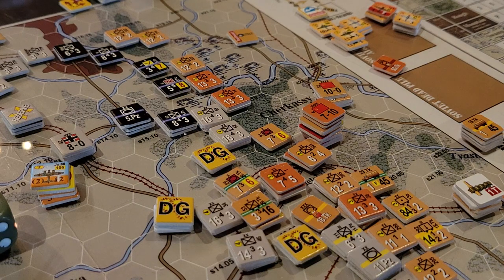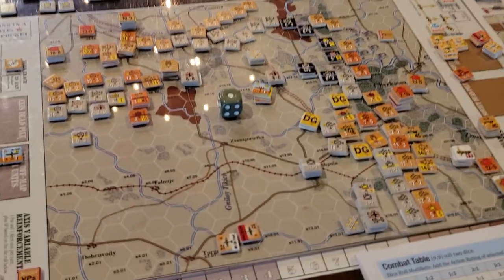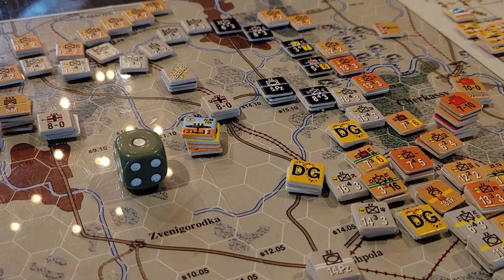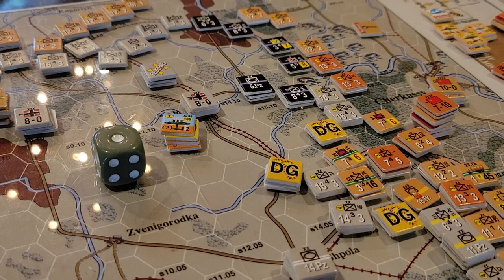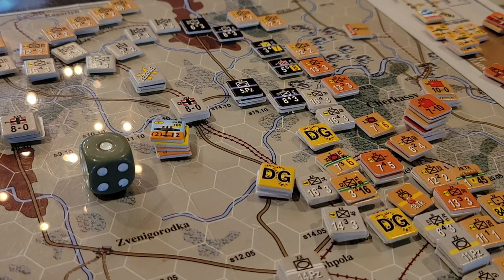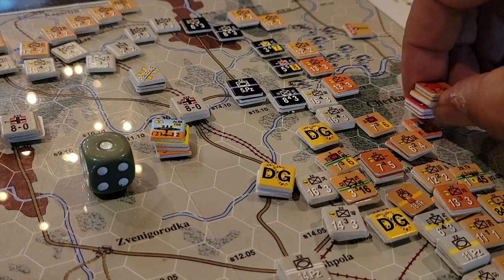Here's one thing worth mentioning: given this is a small footprint, I'm unclear why MMP didn't just make this map with larger hexes — keep the counters the same size but just make the hexes bigger. It's a very tight situation and it's very easy to knock stuff around. I've got aircraft stacked here and while I know there are off-map options, I'd like to see the units on the board or I'd literally forget about them.